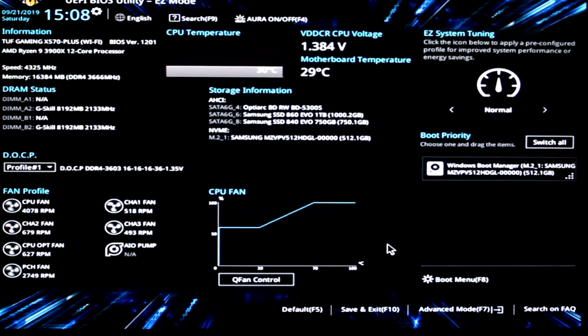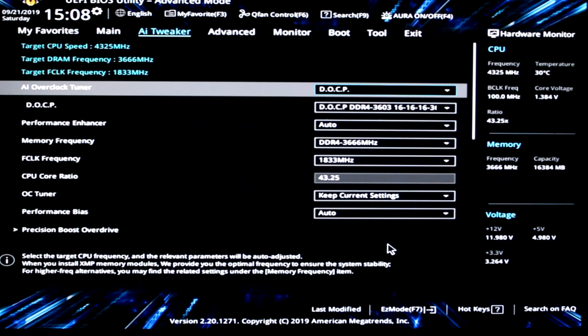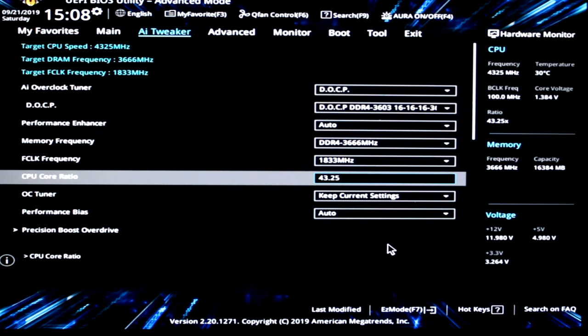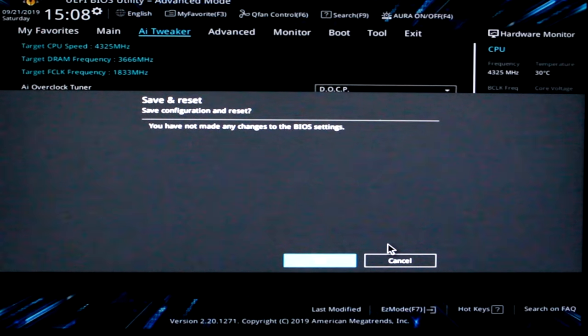I'll see you in the BIOS — I don't have a capture card but I'll have a decent camera to the screen. So once you've made it into your BIOS, the first thing you should probably do if you haven't already is enable DOCP, which is essentially XMP — the speed stated on your RAM's box. Enable that for a bit of extra performance, especially with Ryzen, then save and quit.